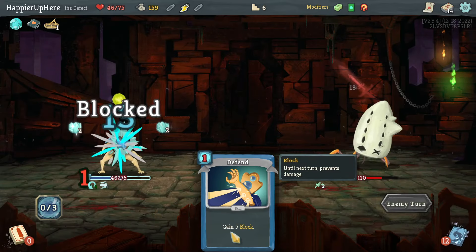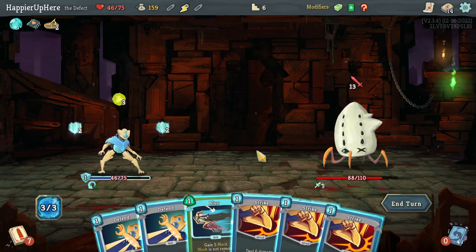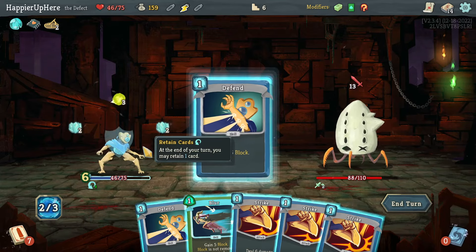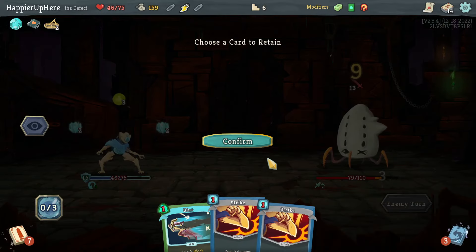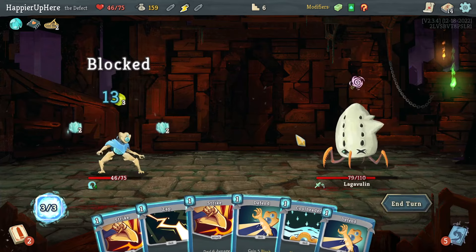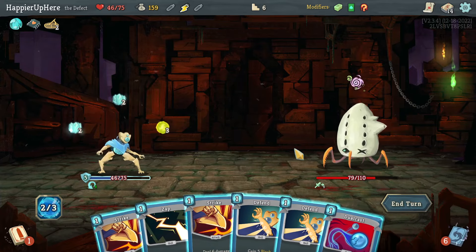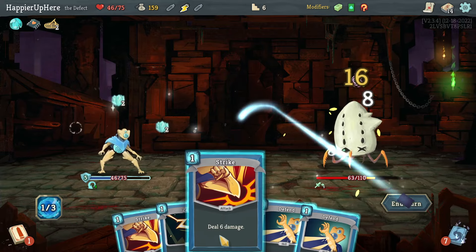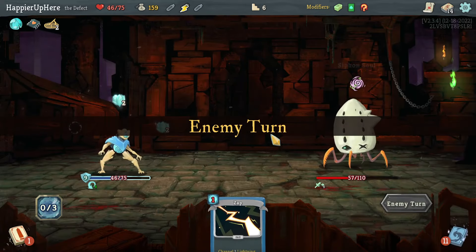I'll have five plus ten block, so I need one other defensive card. Might be difficult to deal another 79 damage in a short time. Let's do Cool Headed, Dual Cast, and Strike, keep the Zap. I don't think I can perfect this one, so I have to make sure I can deal enough damage on time.